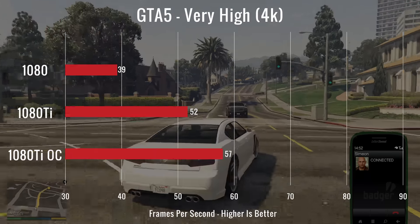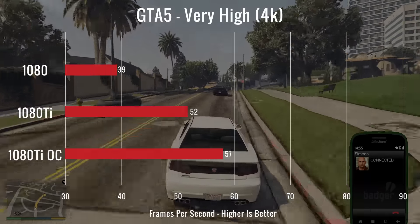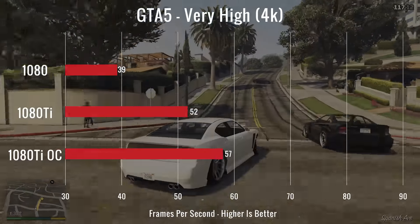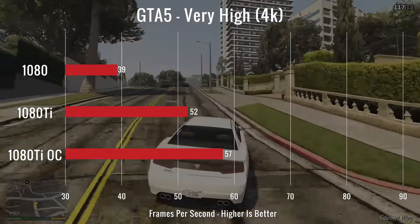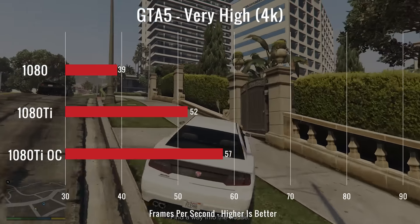For our first game we tested, we went back to Grand Theft Auto V with our overclock and averaged 57 FPS. We couldn't quite hit 60 as an average with very high and MSAA, but we still had a decent increase over stock speeds.